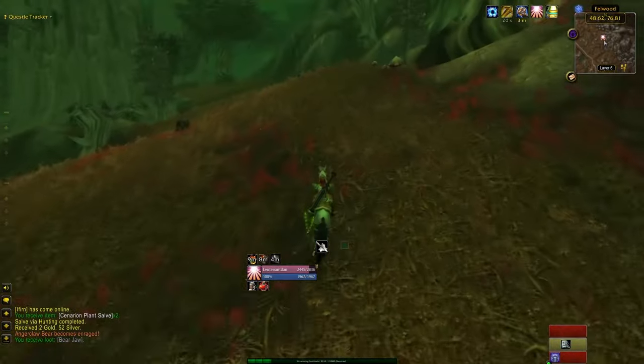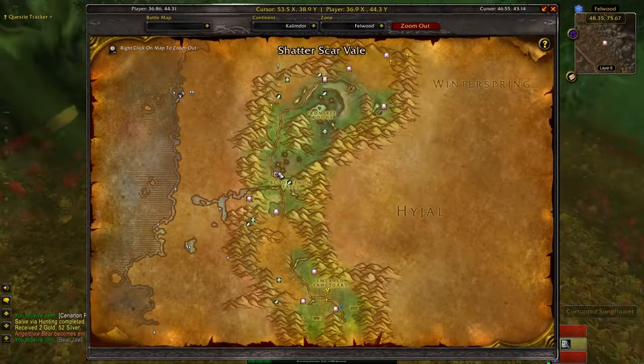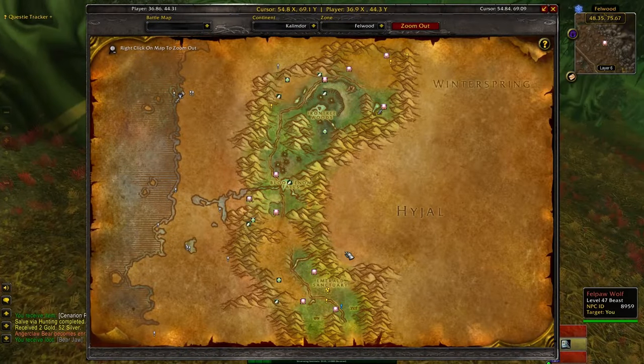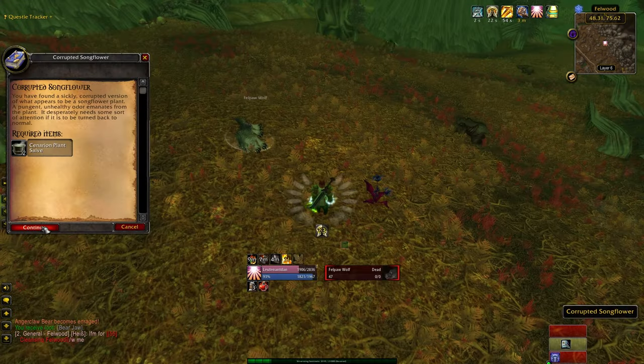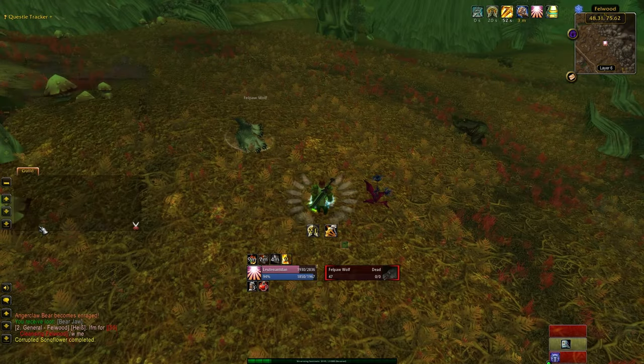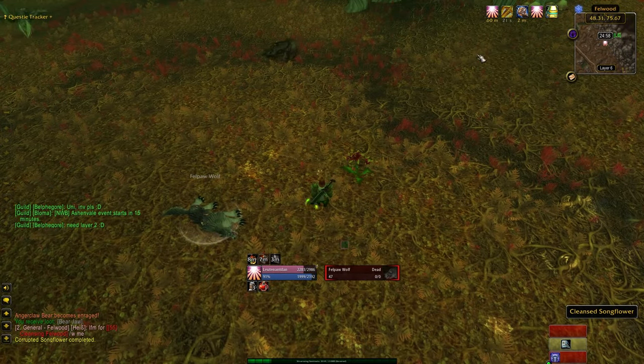With the 2 Plant Salves in your bag, you'll now need to find a Corrupted Songflower. You can use the Nova World Buffs addon, link in the description, to help you find one. Interacting with the flower will use the 2 Cenarion Plant Salve to cleanse it, and interacting with the cleansed flower will then grant you a buff which lasts for 1 hour.